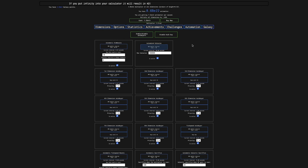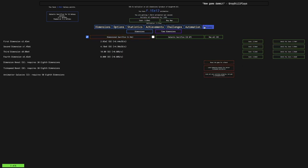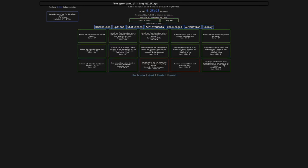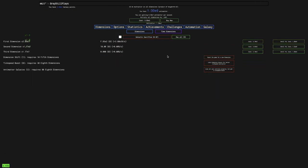The bug with the automated galaxies got fixed — I had to just reload even though I thought I already did that — so I'm definitely going to get this down to one second per galaxy. I'm going to turn off the Automatic Galactic Sacrifice auto buyer, and you can see with all these galaxy upgrades I should really be able to get quite far.